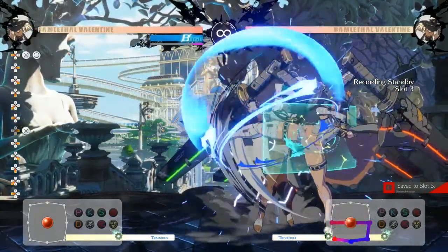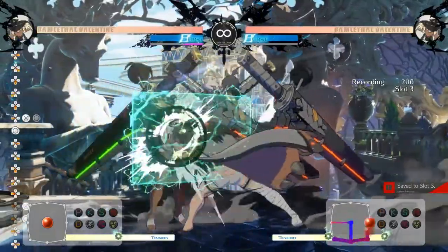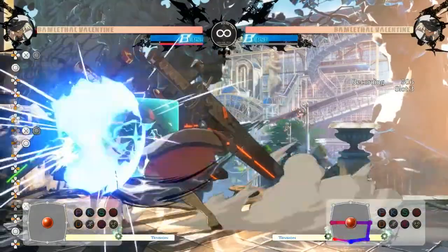Last but not least for Rekkas. Overall they gave big buffs to this attack, but most importantly you can now special cancel immediately after the dash cancel, allowing Ramthal to steal turns by canceling back into the first Rekka.